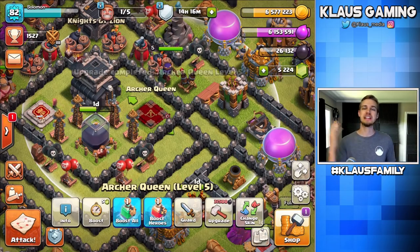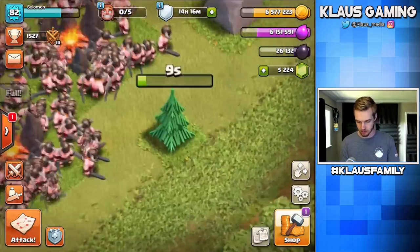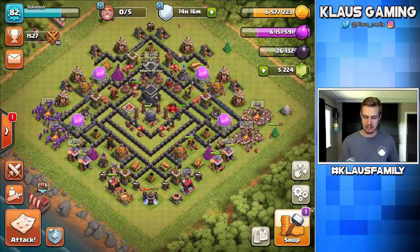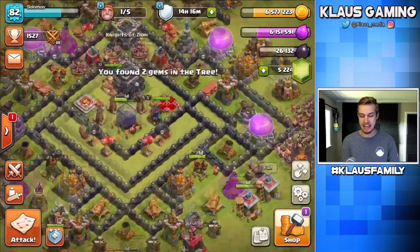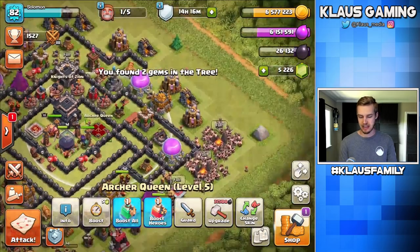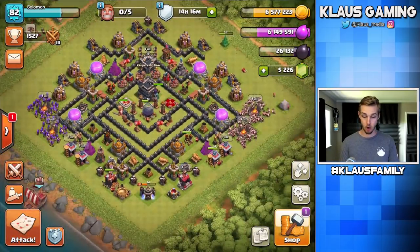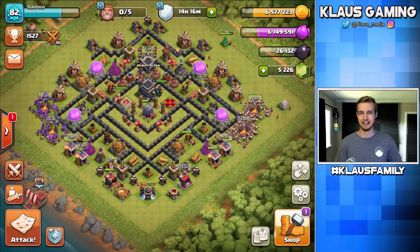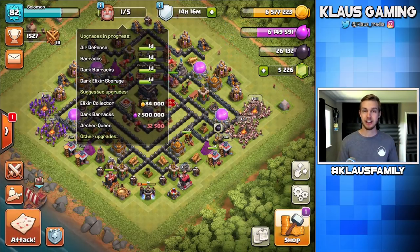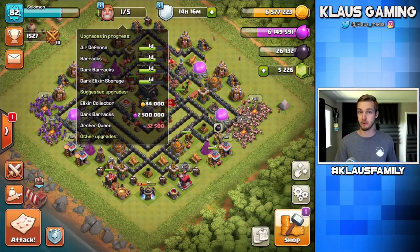Speaking of trees, I've got a whole bunch of trees to get rid of. Today is going to be a good day because we have one builder available. I can use that on a big major upgrade, or upgrade the Queen again if we happen to get enough Dark Elixir. I need 32,500 and I've got 26,000, so about 6,000 off. We're going to need some major raids. We also have 4 builders that are going to be done tomorrow at this time, so tomorrow is really the major day that we're going to need a ton of loot.